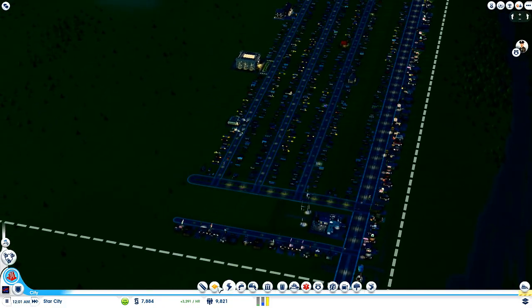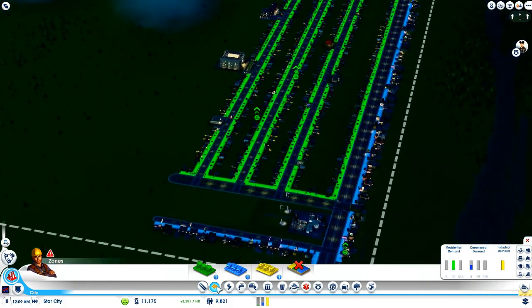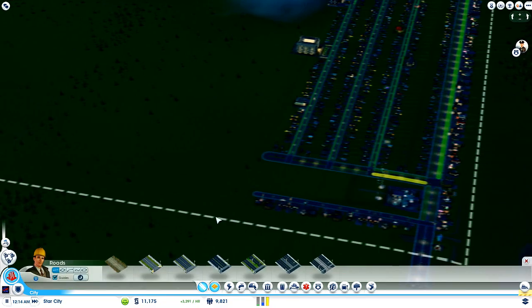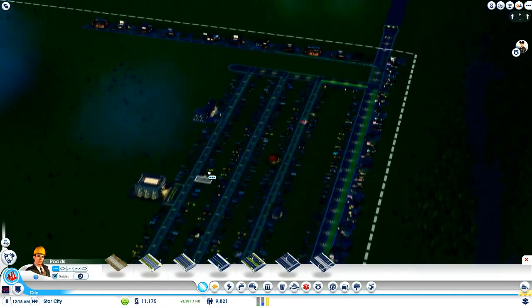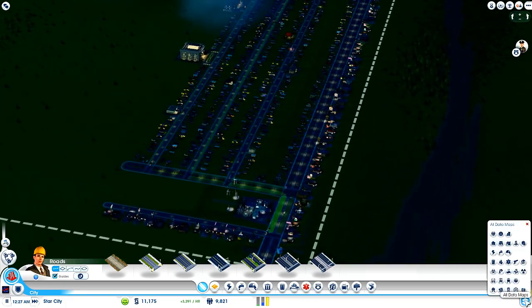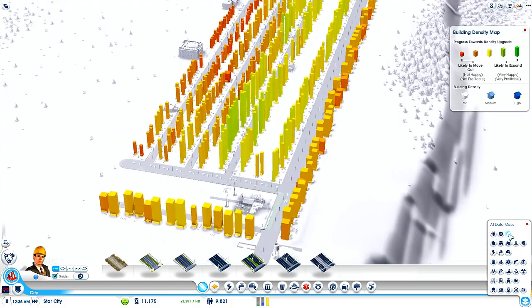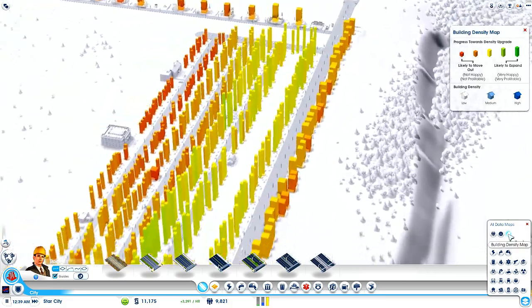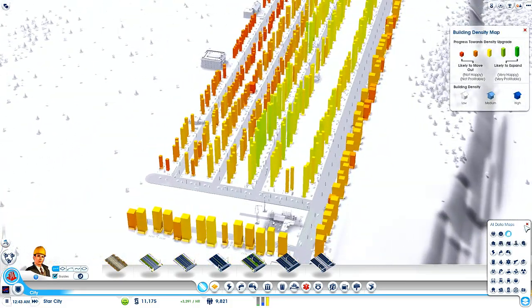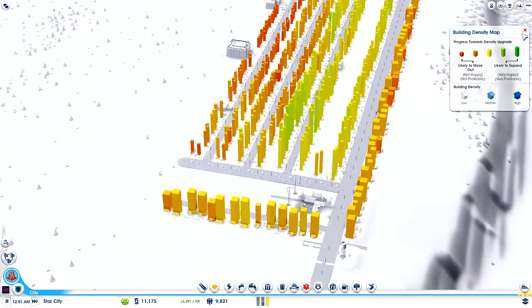Let's drop this down. There are more workers than there are jobs. I'm going to sort this out for you guys. Let me just quickly check that there's no willingness for density upgrade. I'm good for now — we're going to need more commercial.